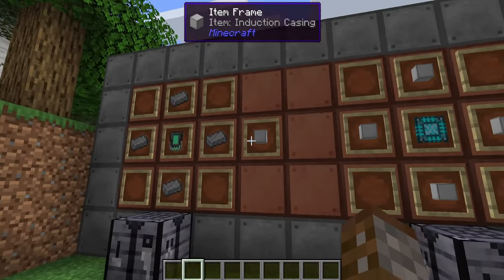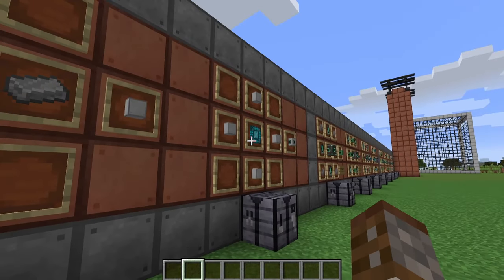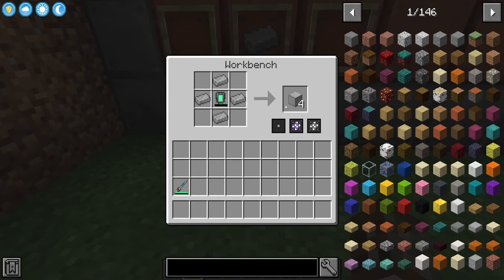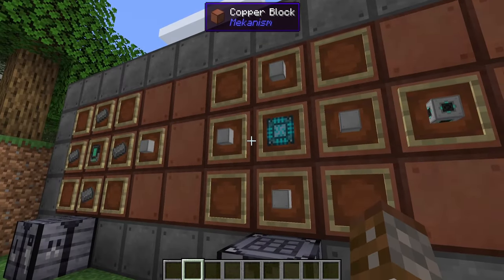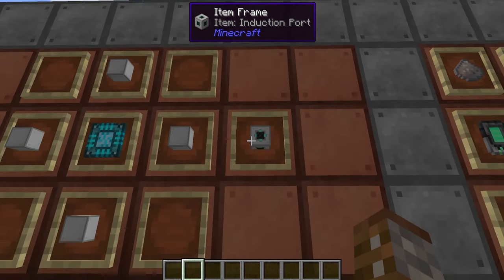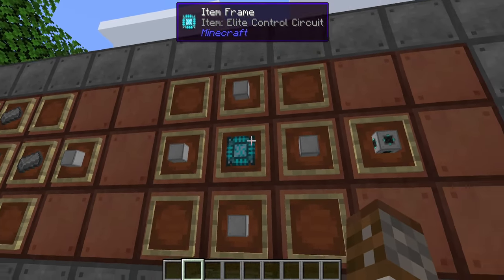To make the induction matrix we're going to need some induction casings. This is going to require a lot of steel, and it's also going to require one of these energy tablets inside the crafting table. You'll get four induction casings per craft.